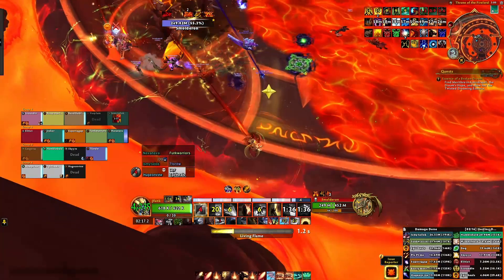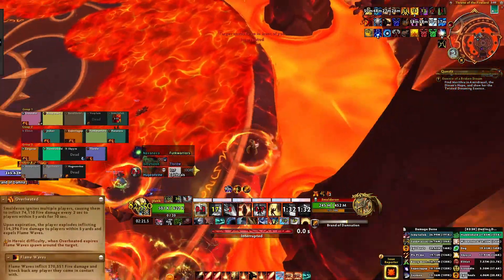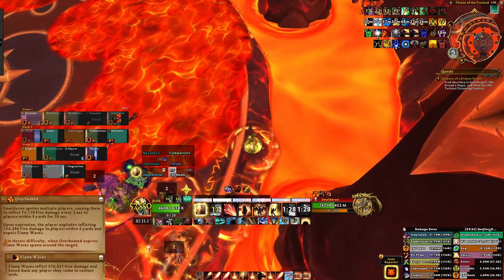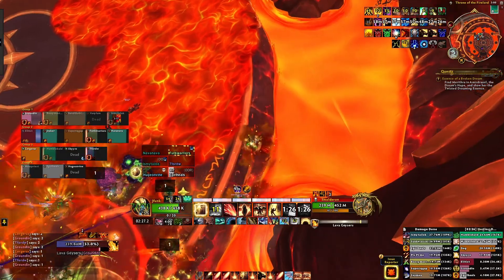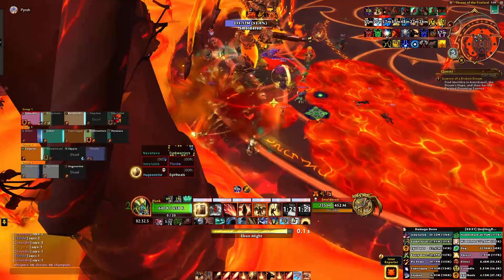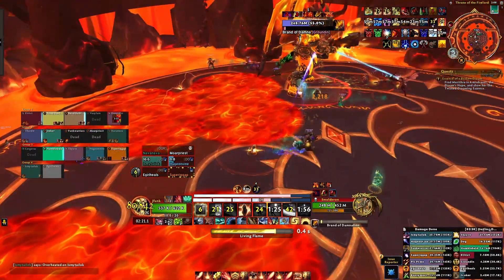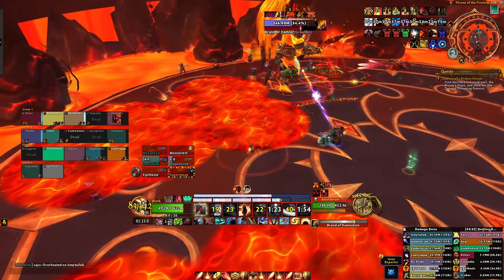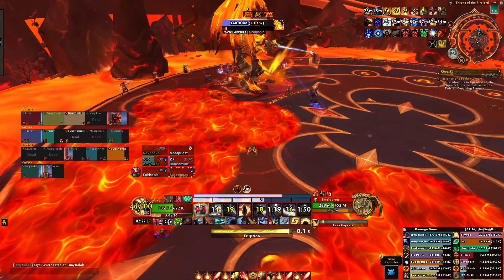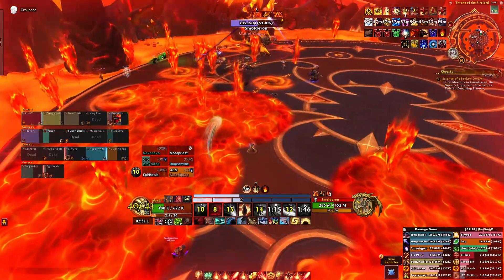Right before Brand of Damnation occurs, half of your raid will be debuffed with Overheated. Overheated is a 10-second debuff that deals damage to players within 5 yards. When it expires, those players will explode, dealing even more damage and expelling flame waves from the front and both sides of where their character is facing. Ideally, you want those players to move towards the edge of the room and face their characters away at the last second, so you don't have to worry about dodging flame waves. You want to have the players who didn't get Overheated soak the Brand of Damnation to reduce the amount of chaos present in the fight.